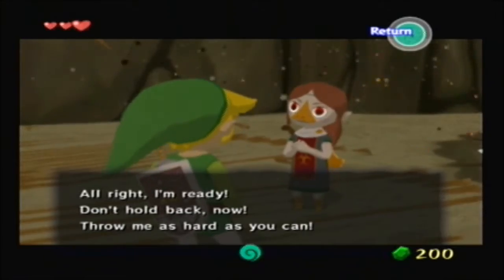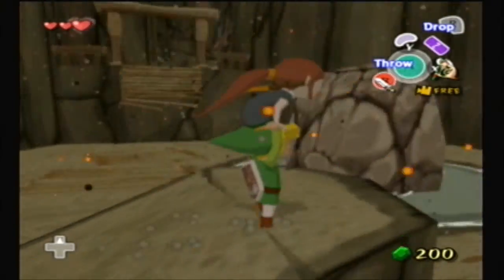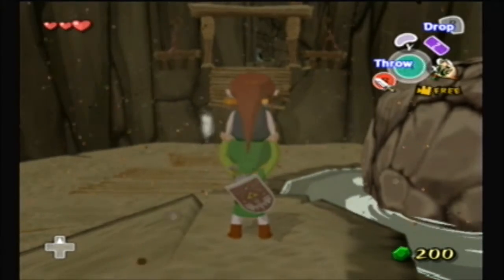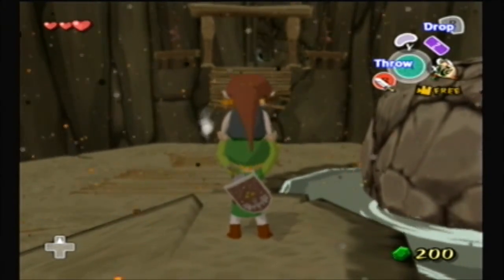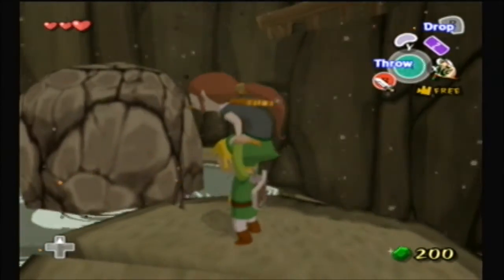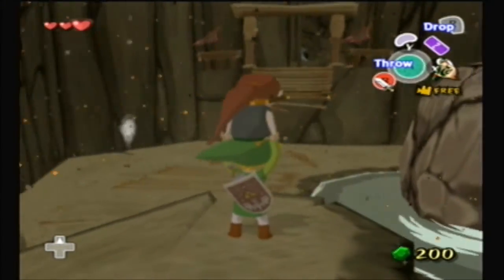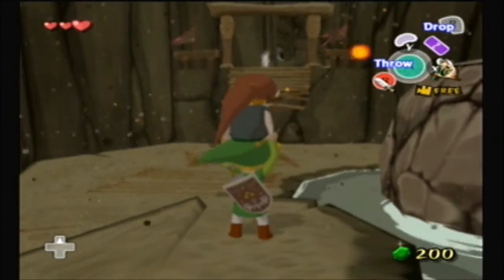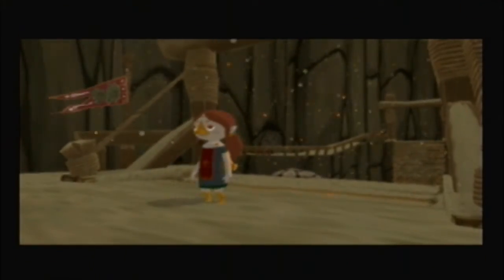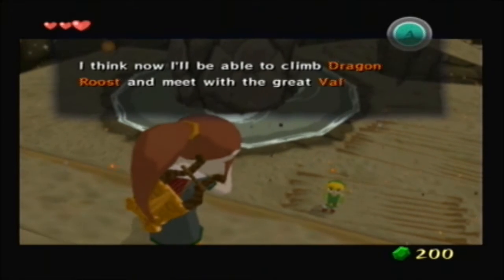I'll throw you — I just won't tell the elf. Wait for the wind. It's dying down. We gotta time this right, guys. Get ready for it. Particle effects in this game are fantastic. There we go — throw her, Link. Oh, look at that. Ten out of ten, stuck the landing! Thank you. No problem. I think now I'll be able to climb Dragon Roost and meet with the Great Valoo.